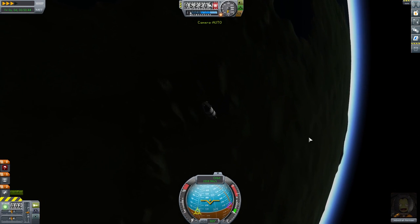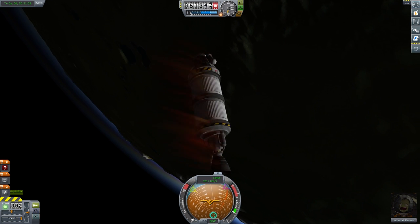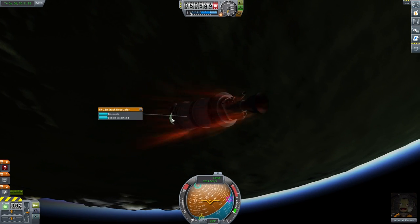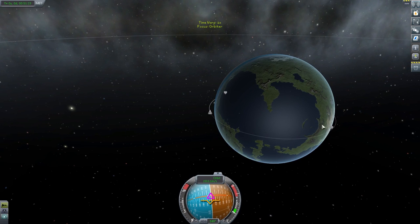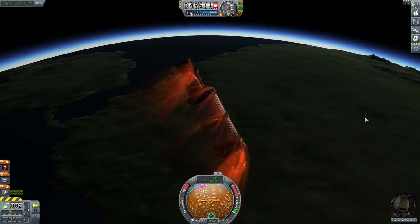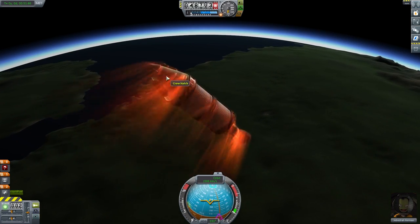Periapsis is now 34k — we are definitely going to be able to land this somewhere. Our craft should be generating heat. I'll be right back. Okay, just tuned up the sound massively. Now we can actually hear it — it's making sound. We are ever so slightly slowing down in the atmosphere. Camera is derping out a bit because we are now suborbital. We're not going to be able to get back up, which is fine. Flame effects — all this is going to help us slow down.